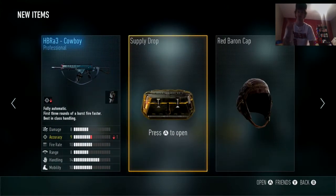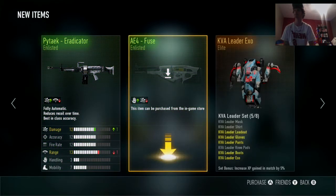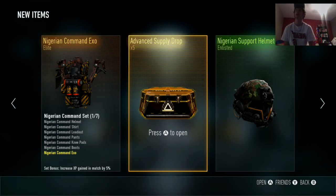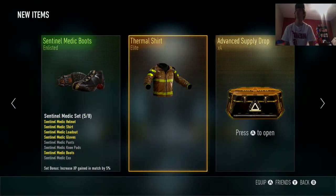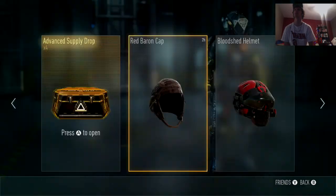Alright, let's open this one. I got another A4, which is kind of hard to get. Five more. Here we go. Elite! Ooh, the thermal shirt — that's pretty nice. I think I have the knee pads or the boots, something like that, but that's not a bad XO.